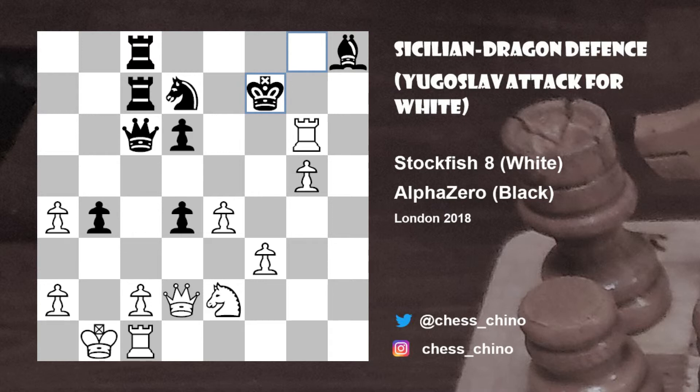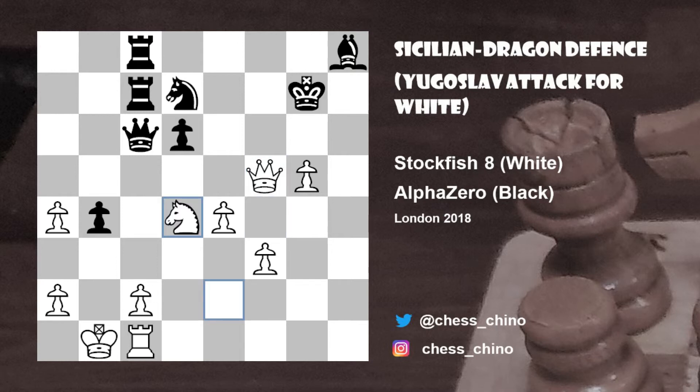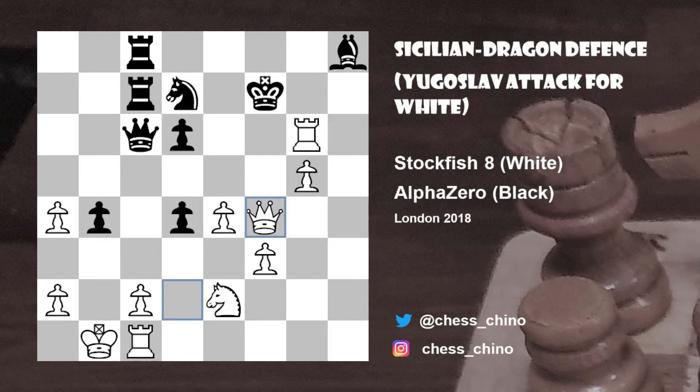And here white simply played rook to h6 threatening rook takes g6 check. Black continued with the seemingly obvious capture of the bishop on d4. But then came rook takes g6, king to f7. Another surprising move: queen to f4 check. It's important to note here that white was able to sacrifice all these pieces because of the uncoordinated state of the black pieces in defense of the black king. Now after queen to f4 check, king takes g6 wasn't possible because of queen to f5 check.